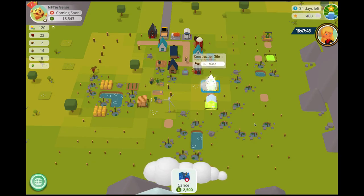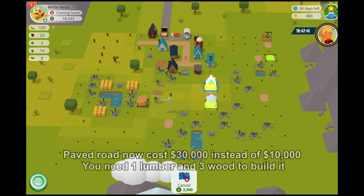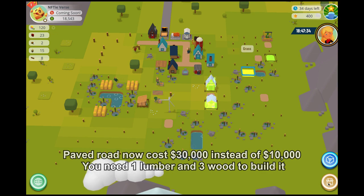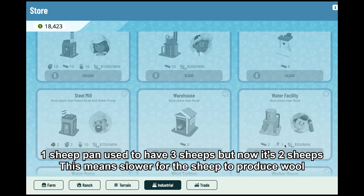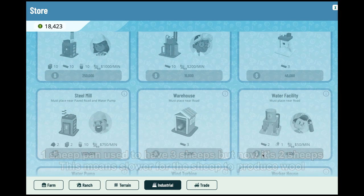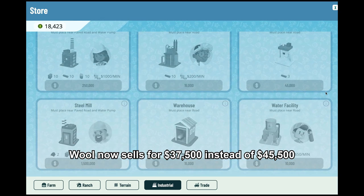As the comments in Discord say, forget everything you know because, as of this moment, we spotted these changes: Paid road now costs $30,000 instead of $10,000 and you need one lumber and three wood to build it. Feed mill needs two wheat instead of one to produce feed. One sheep pen used to have three sheep but now it's two sheep, meaning slower wool production. Wool now sells for $37,500 instead of $45,500.